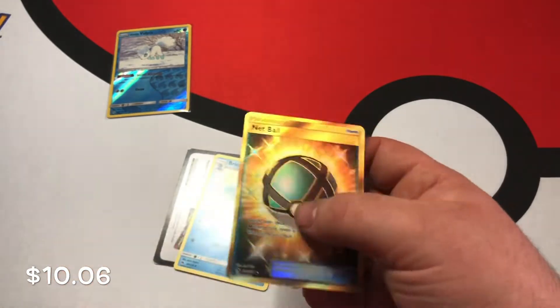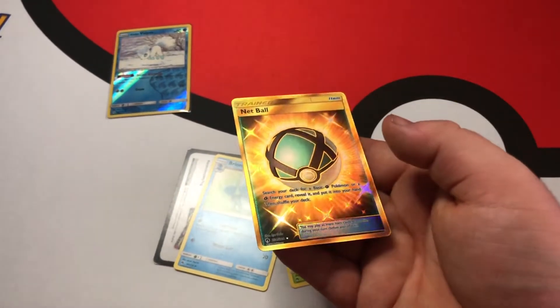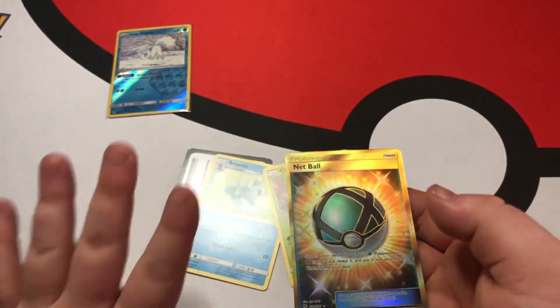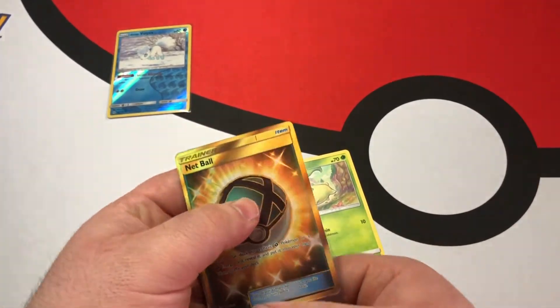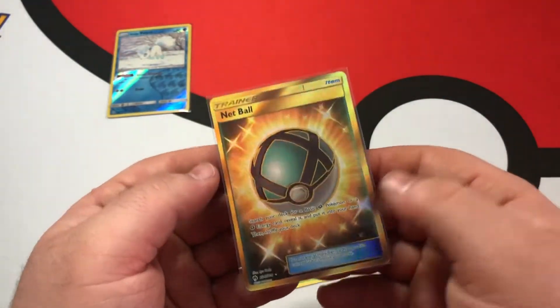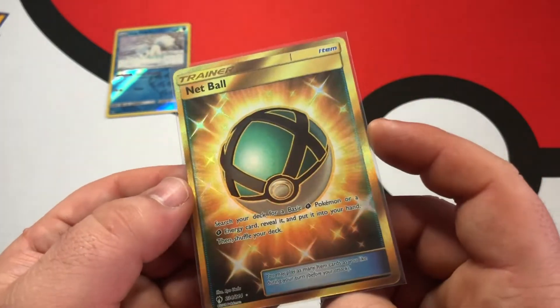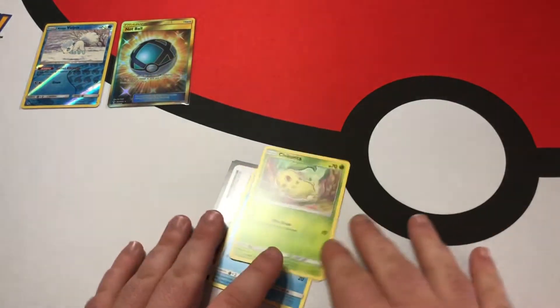Oh my God. Did that just happen? Hold on — three packs in and we got this? A gold card out of a dollar store pack? Are you kidding me? I was not expecting that at all. We got a gold Net Ball. That is the last thing I was expecting.